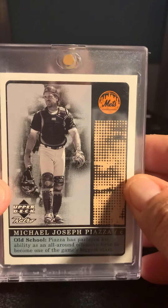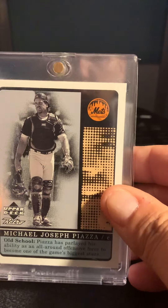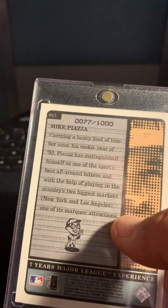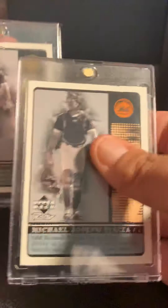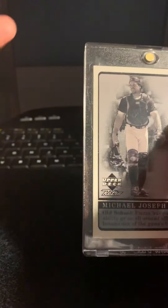We got the 99 Upper Deck Retro Old School New School — this one's out of 1,000, that one's out of 50. They're pretty neat; they're pretty much identical except for the numbering and the Mets emblem. The 50 is like a gold and the 1,000 is like a bronze, they're orangey type. I like it.